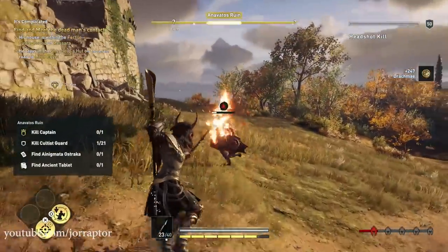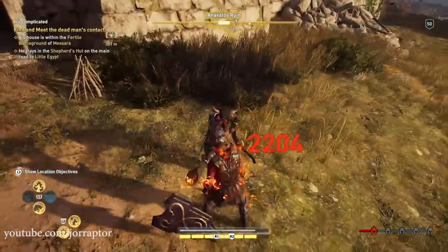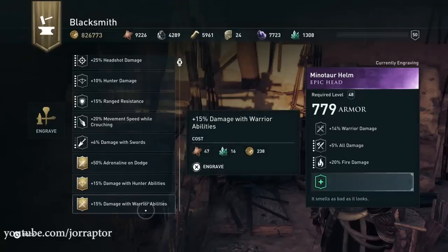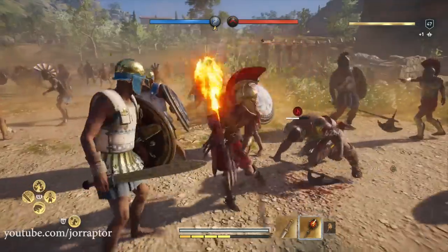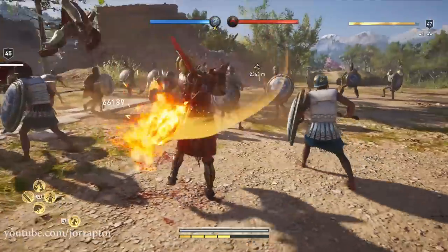The stats mostly enhance your fire damage with plus 20 fire damage, but it also increases your overall damage by 5%. The warrior damage is 14 instead of the 15 you'd find on legendary helmets. Since I use this helmet with the warrior playstyle, I added some extra damage with the warrior abilities — the fire engraving, which you unlock if you get the Spartan War Hero set. You get that set by killing all the cultists in the Peloponnesian League.